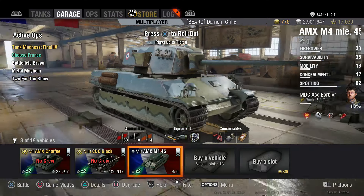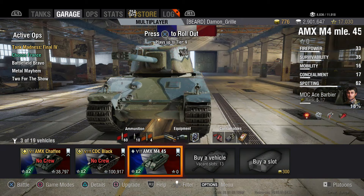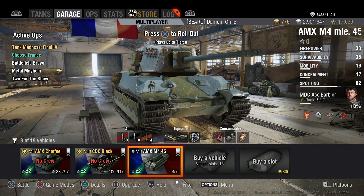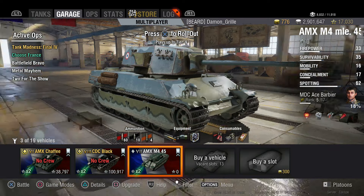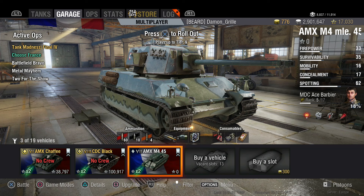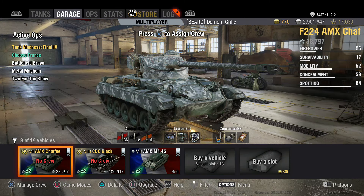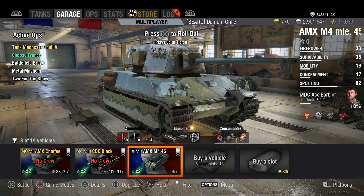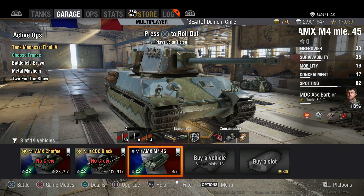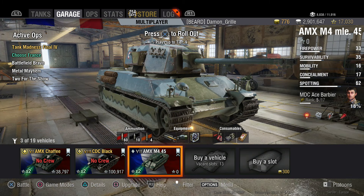Hey everyone, welcome back to some more Road to Tier 10. We're on the French heavy line and we have the new tank unlocked - we've got the AMX M4 45, finally the tier 7 French heavy. We've got rid of the ARL, that's now done. We've chucked our crew in here - Mr. Ace Barber is now riding his new tier 7 tank. I've actually got a new skill on him - I used the AMX Chaffee to get him up to 100% efficiency, and I've also got a whole other crew skill on top of that because of the lunar mode that's been going on, which gave out crazy amounts of crew XP. So I've got a whole other crew skill - I put it into situational awareness.